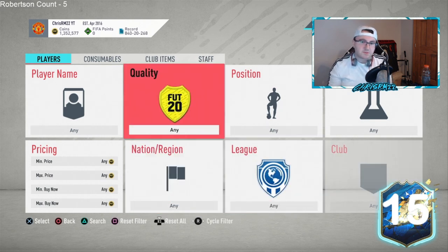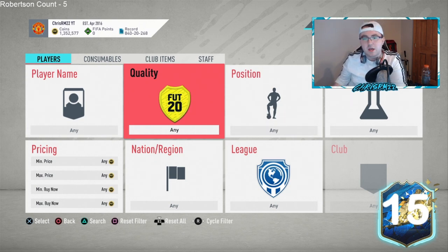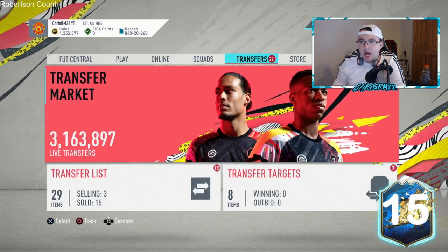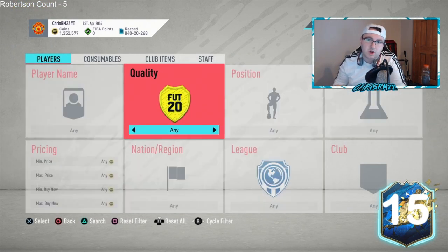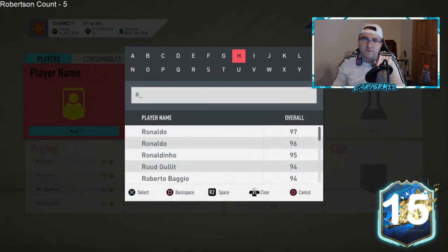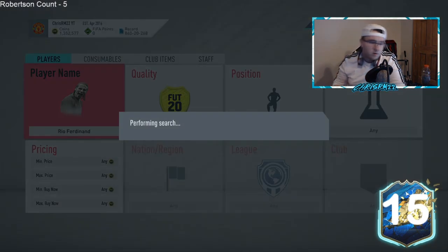I'm expecting an SBC to come out tomorrow — possibly a Suarez, Mendy, or Militao flashback SBC. We got one last Friday too. EA likes to stimulate the fodder market and needs some sort of SBC to regulate it, so expect one of those three players potentially. As a whole, if you see anything dropping tomorrow — icons, babies, middles, primes, prime moments during lightning rounds — take a look.